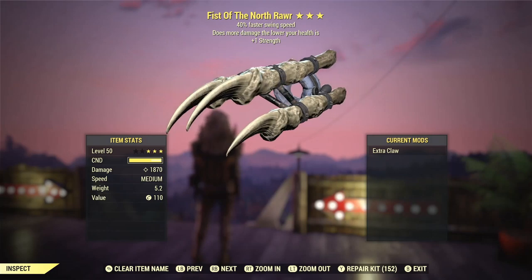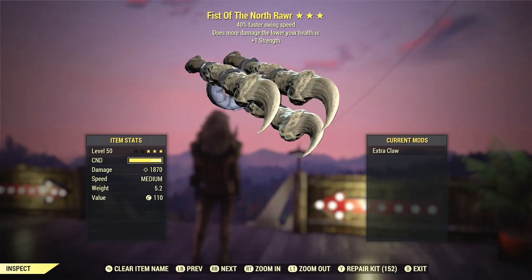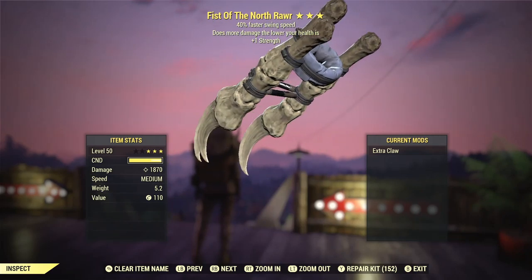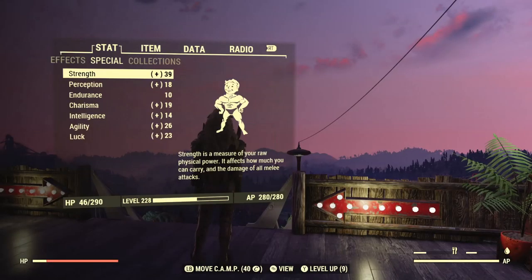Next we'll need a special legendary weapon to increase our strength further — basically any legendary melee weapon that has the third star prefix called plus one strength. In my opinion a bloodied swing speed plus one strength, or a bloodied pair attack plus one strength, is the best melee prefix out there. Both are considered top tier. This weapon brings our strength to 39.